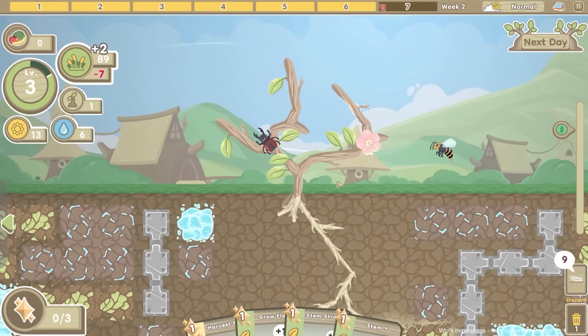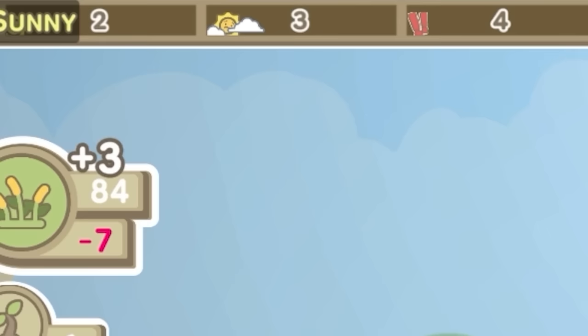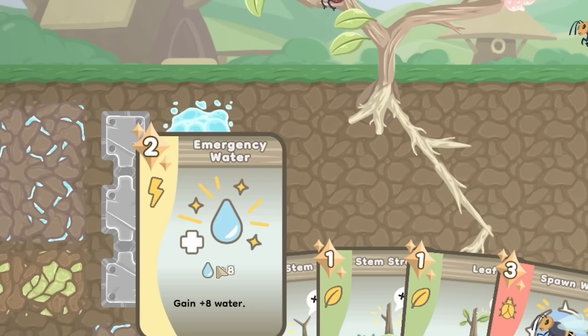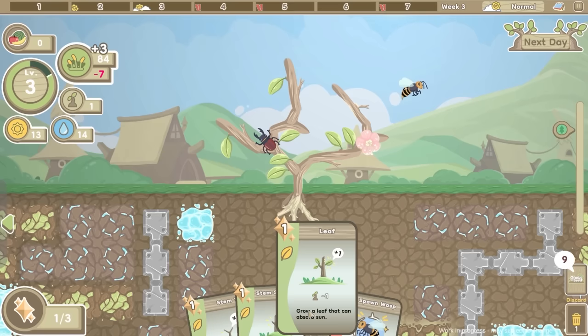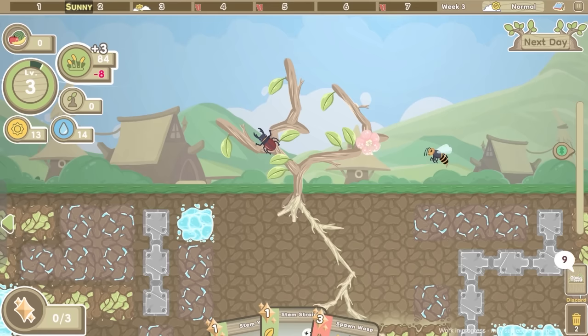We're done here, let's go to the next date. We don't know what this week's got in store - it's a complete mystery. We've got a sunny day tomorrow, then a cloudy day, then two days of pests, then a day off, and then another day of pests. Not ideal. But what is ideal - we've just gained eight water. Might be worth bunging a leaf down as well, because I'm trying to plan ahead. If I shove a leaf there we've got quite a few leaves, and tomorrow is a sunny day.